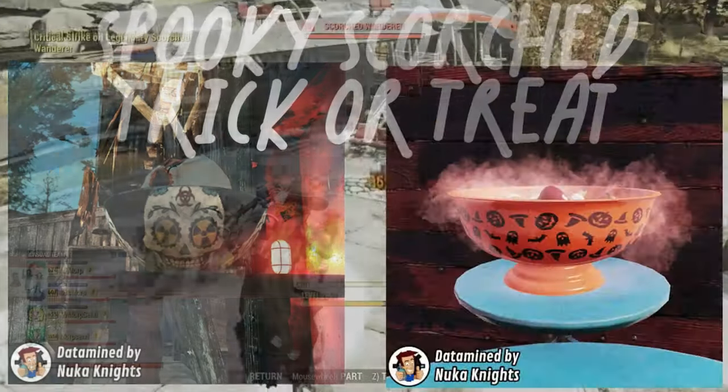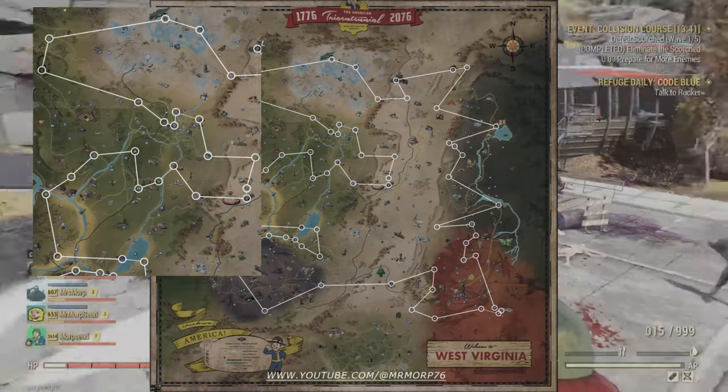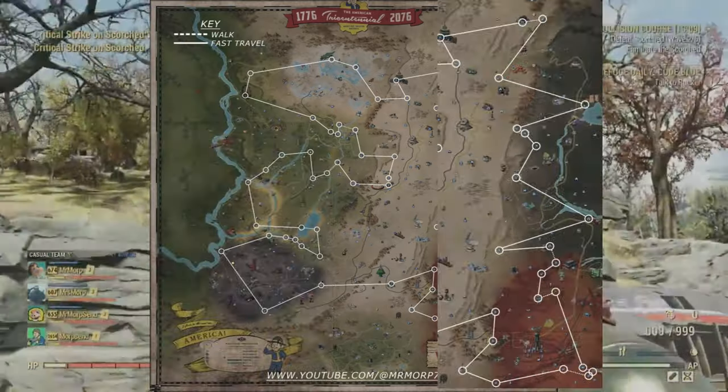Hello everyone, Morp here, and we have the Spooky Scorched event coming up. I wanted to cover a few of the basics, a few tips, and cover this map here that I used to farm the event.